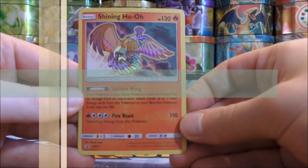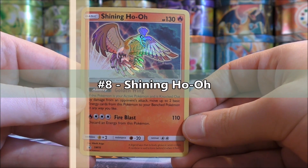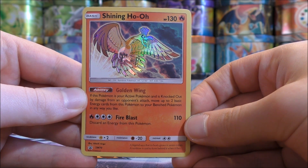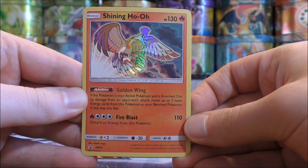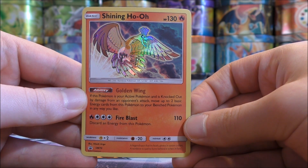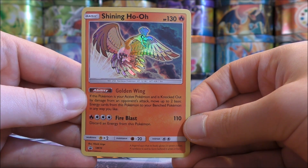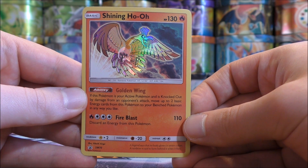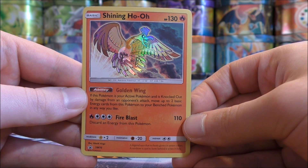The eighth best Shining card would be Shining Ho-Oh, one of my favorite looking Shining cards. This is a Black Star Promo SM70, available in the Shining Legends Elite Trainer box. It has an ability and a move, with an HP of 130. Its ability, Golden Wing, says if this Pokemon is your active Pokemon and is knocked out by damage from an opponent's attack, move up to two basic energy cards from this Pokemon to your bench Pokemon in any way you like.